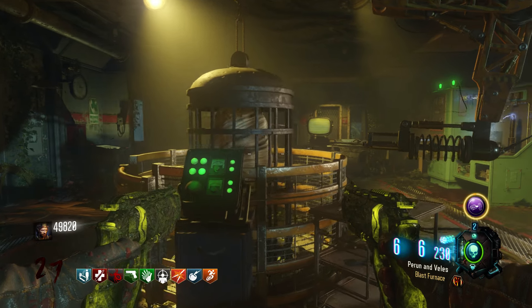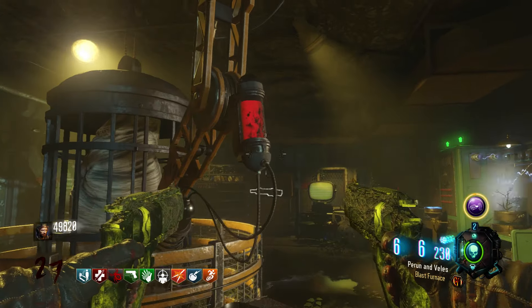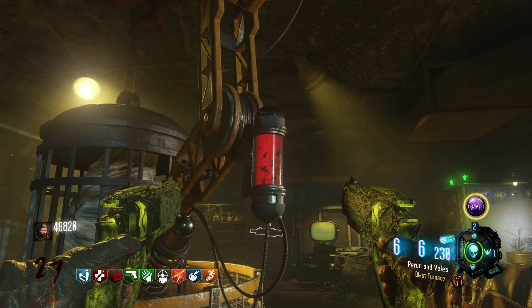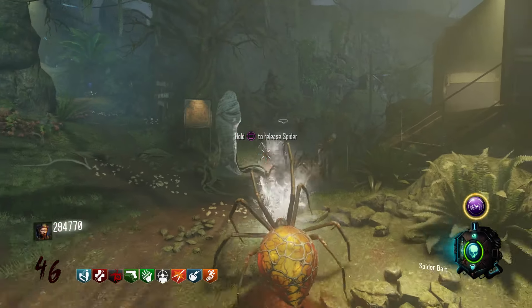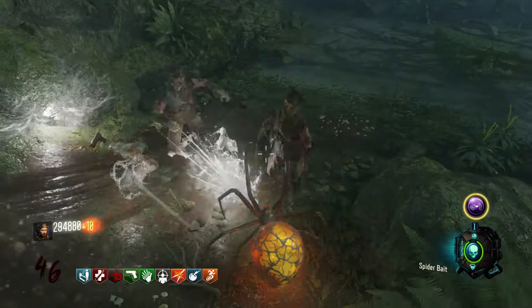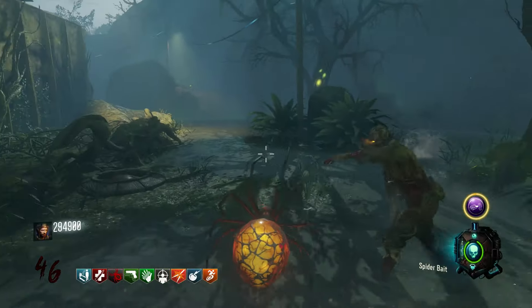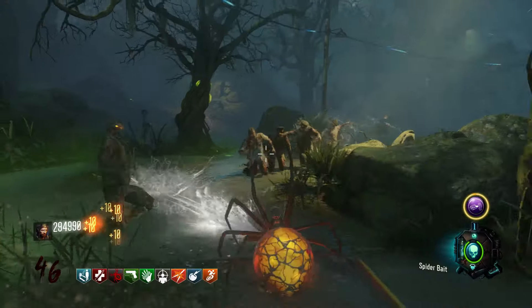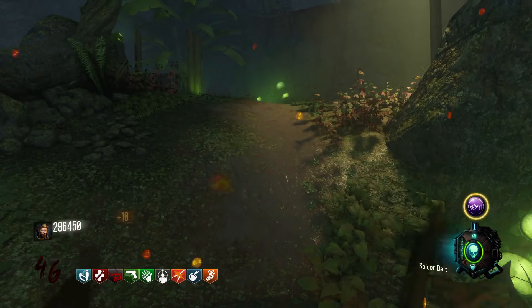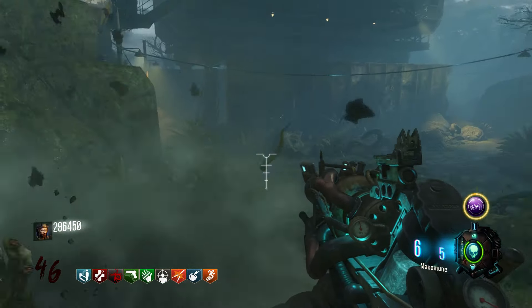Once you've done that, you can bring the cage back up and just like the KT4 part, it will extract some serum from it, and there you go — you've got your spider bait. You can use this once per round and it will last for about a minute, as you can see here. It's not entirely great on high rounds — it's a lot more effective on lower rounds — and you can just sort of run around as a spider. Once you have finished with it, you will spawn back in where you originally turned into the spider.